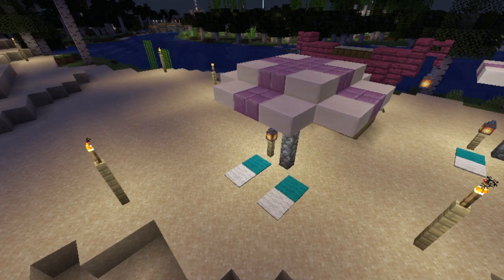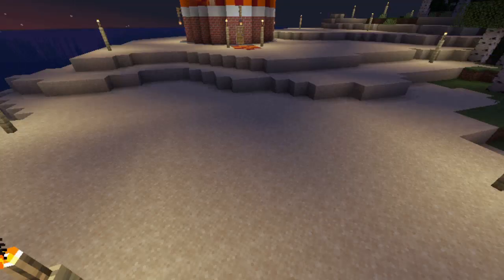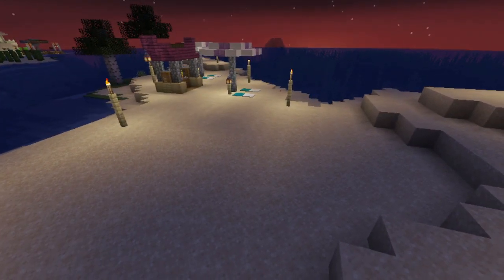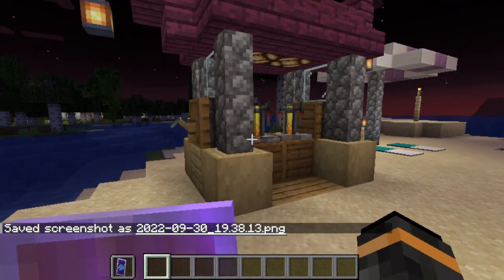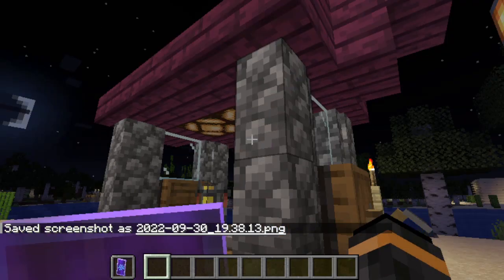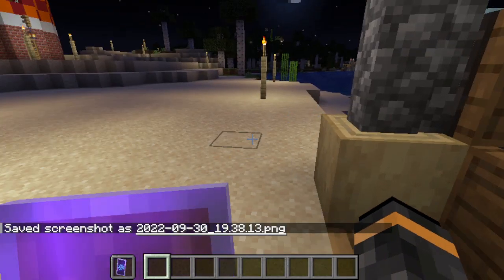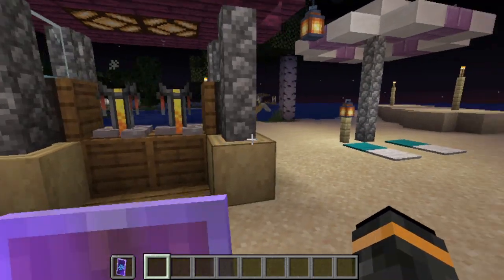I'm gonna put some more umbrellas and towels down — like some over here, maybe a few over there — just to give it some ambient feel. This is like a little stand for brewing, and essentially it's just for brewing and enjoying yourself.